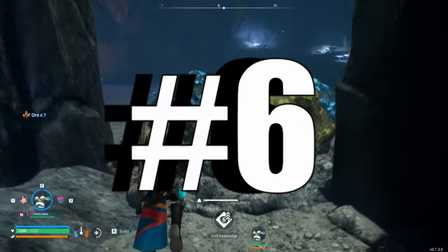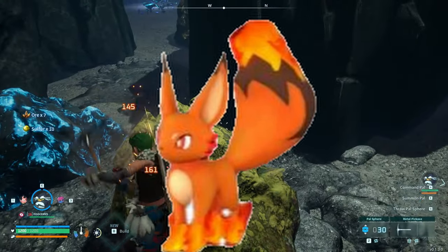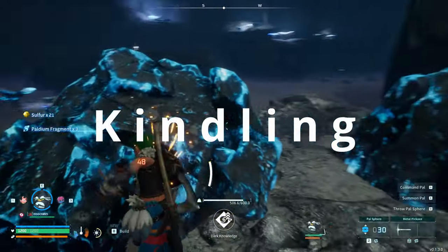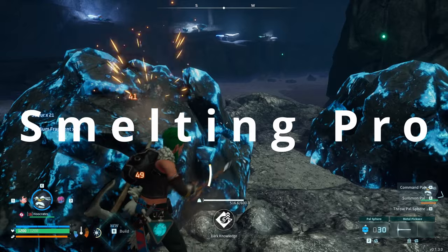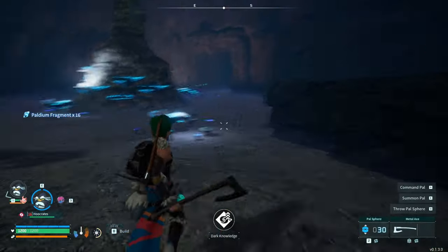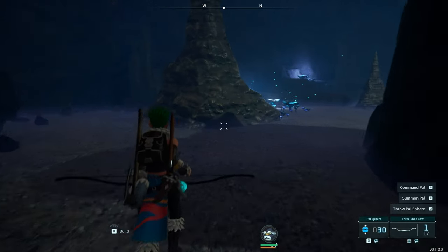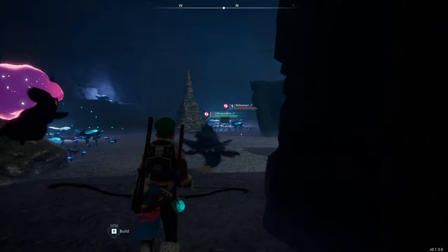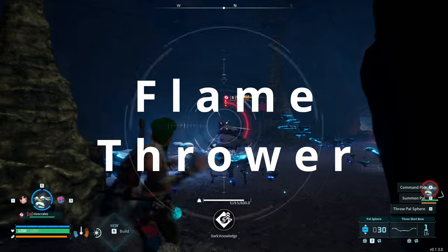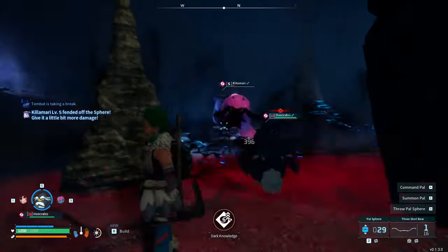Number six: Foxparks. Foxparks is definitely good for your base — it only has one proficiency and that's kindling. But once you start to mine the ores, you'll need it to smelt the ingots, so you'll put it near a smelter. Something really cool about Foxparks is it's the best pal for cooking your food. Once you get an oven, take some of those thousands of berries from the berry plantations, put them in the oven with Foxparks, and it'll cook them all. It's also great in battle because you can use its flame blower pal ability once you get the Foxparks harness.